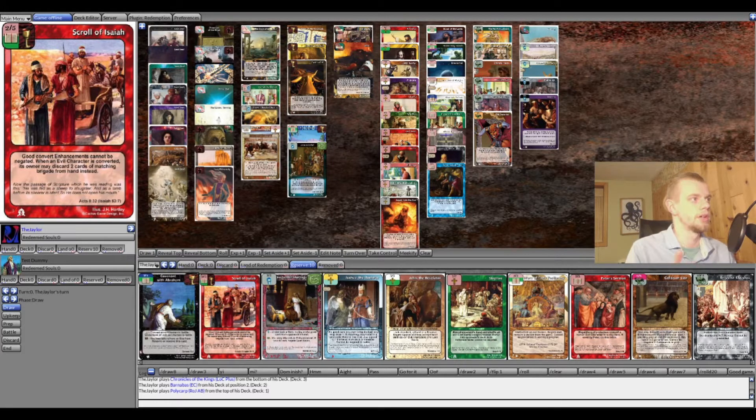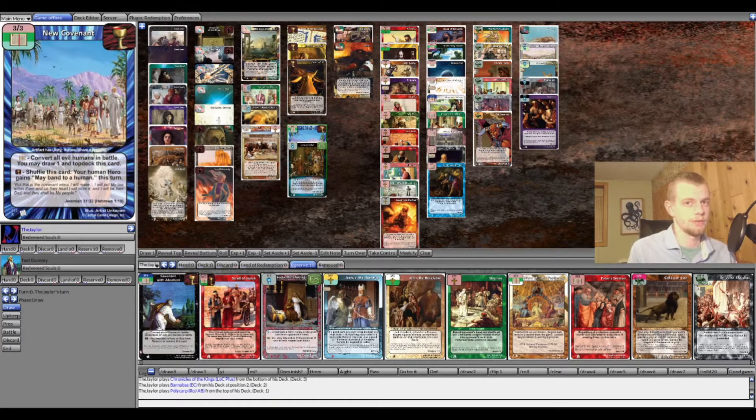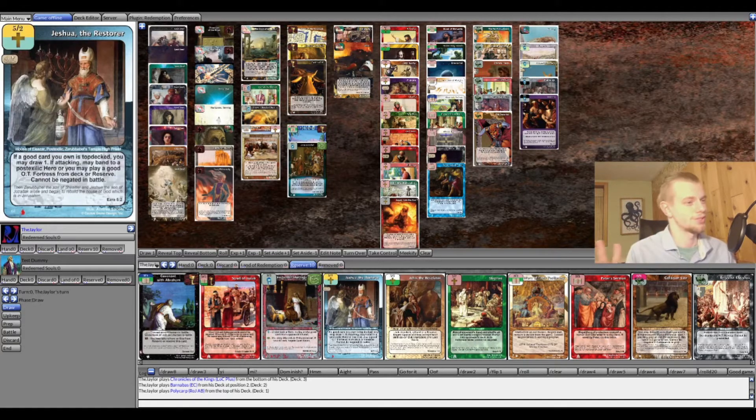Using New Covenant's band ability is good because it also shuffles it back into your deck for later use as a battle winner. Pairing it with Scroll of Isaiah makes it cannot be negated. If the opponent chooses to discard two evil cards instead, you're probably fine anyway. Joshua is in the deck to get value from New Covenant's top-deck effect — if they negate it, you draw it back and can replay it since you'll likely still have initiative.